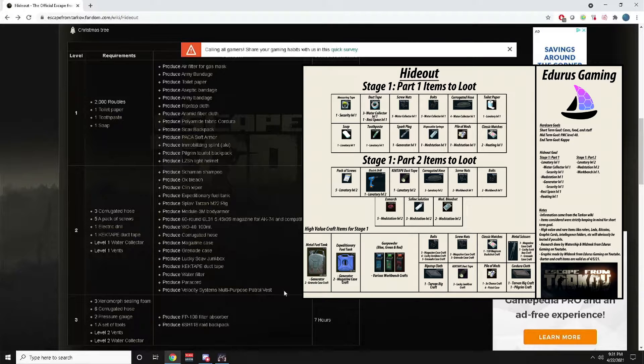I think the alpha rig is available around level 13 or 15 from Therapist. It doesn't take a ton of time on a main account, but on hardcore it's going to take longer than expected because you can't buy anything. Lab 2 is probably the last or second-to-last thing you'll complete in this stage.